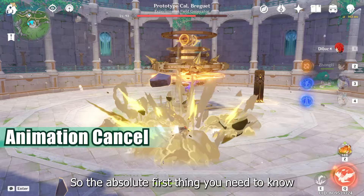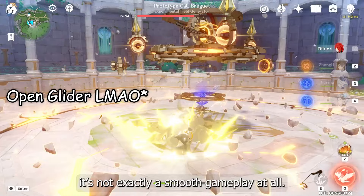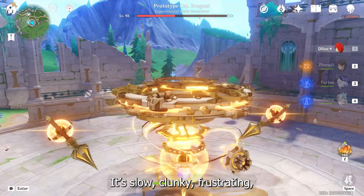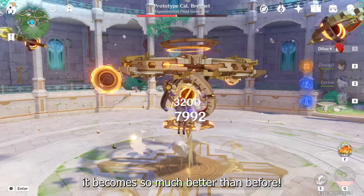Alright, the absolute first thing you need to know about plunge attack is the animation cancel. If you ever try plunging repeatedly against a boss, you'll definitely notice it's not exactly smooth gameplay at all. Mindlessly spamming jump and attack looks ridiculous — it's slow, clunky, frustrating, and most importantly, not fun at all. But once you start cancelling the animation, it becomes so much better.